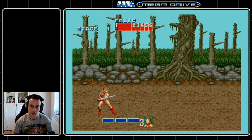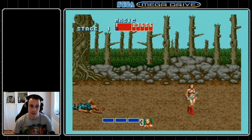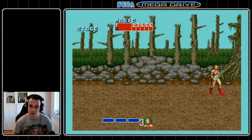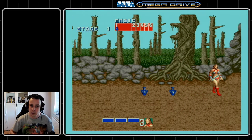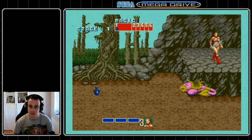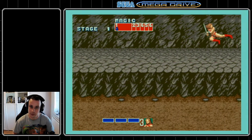Back to stage one, just going to be using downstabs and back attacks to kill these guys really quickly. The downstab does 16 damage, the back attack does 12, and most of the enemies on this level have only 16 health, so those two attacks are very powerful. A downstab will one-shot most of these guys, while a normal sword attack will only do two damage.